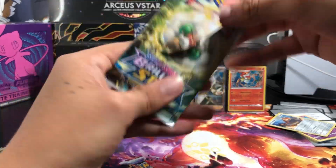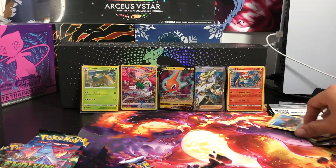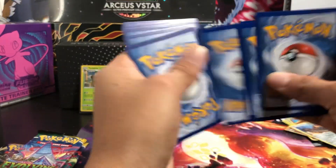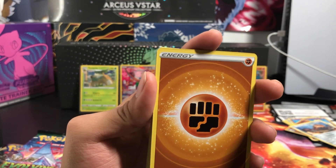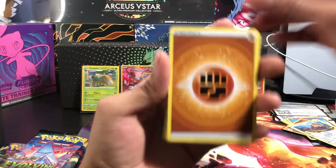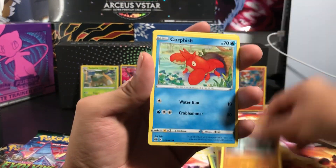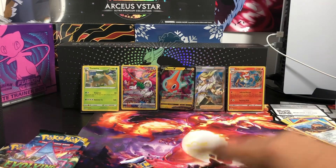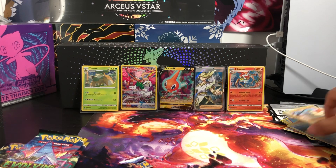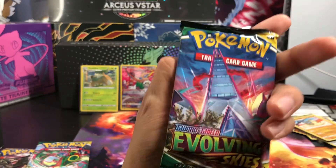These pulls, man — I'm not really sure what these pull rates are, but I'm trying to make back something. Alright — Fairy Energy, Dreidel, Cherubi, Magmar, Qwilfish, Sneasel — we got a non-holo, it's a Regular Rare, it's cool.